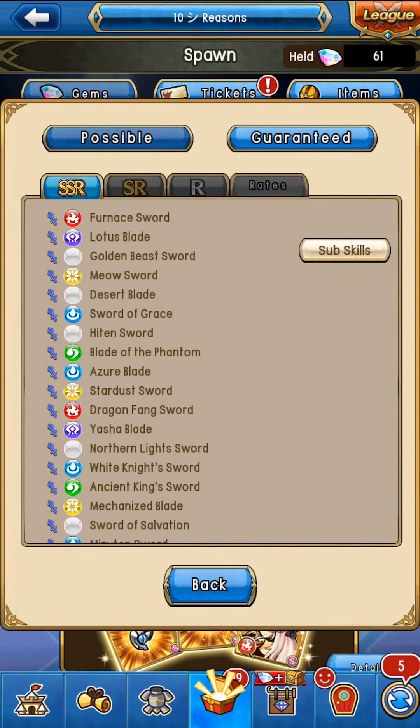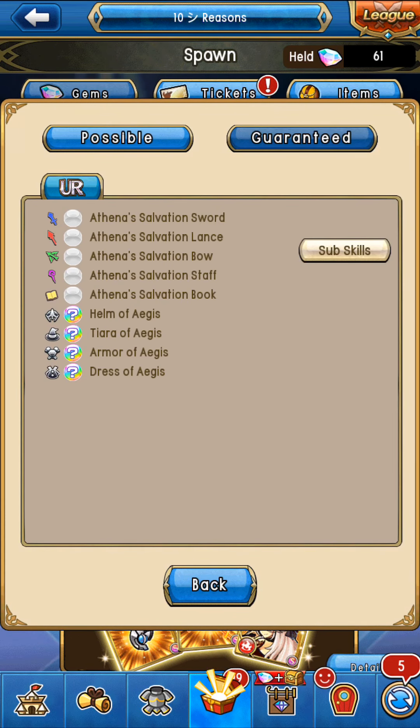The only thing you're really going to be getting is the Athena stuff. Each time you spawn, you're getting the Athena stuff, but it's 30 cost, so it's really low in cost, so it's not going to give a lot of gear score. I will say, if you're just starting — like your brand-spanking new — this would help gear score wise.